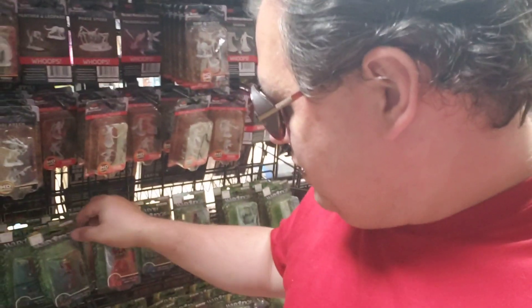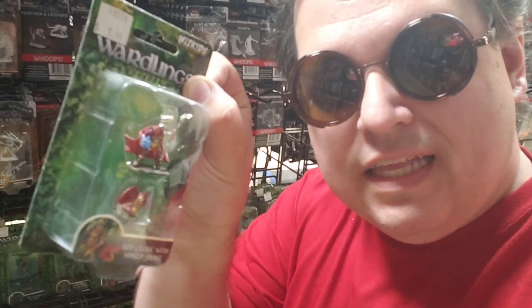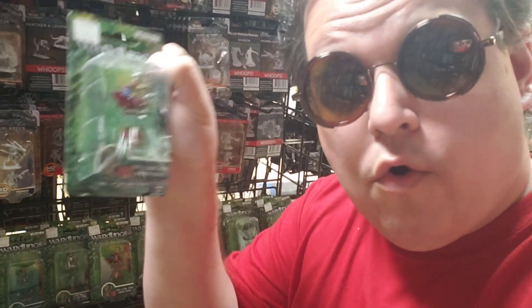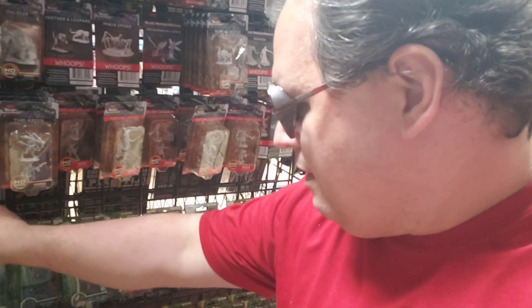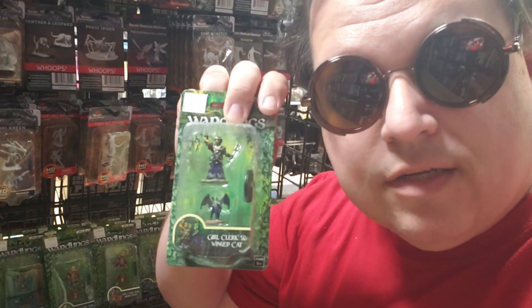Especially if you're not big on painting. Let's see what else I've got. I've got a pretty big selection of these Wardlings miniatures. What's really cool about these — also $7.99 — is not only do you get a figure, but you also get an extra figure with them, like a familiar or an animal companion. The detail is really awesome, and for pre-painted miniatures you can't beat Wardlings.